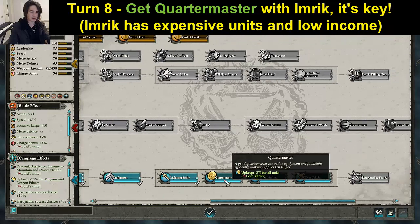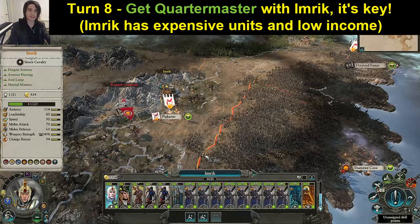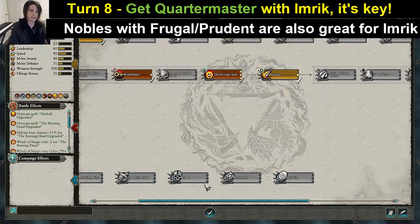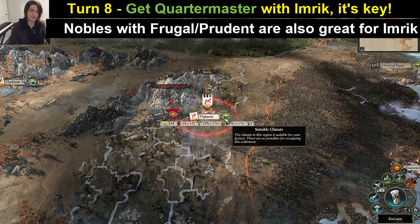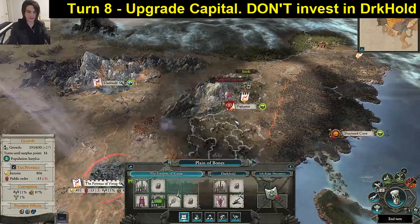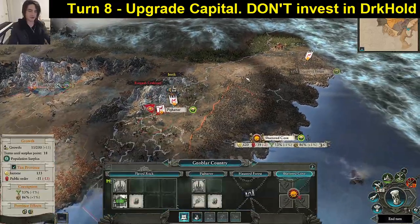We've got Lightning Strike now. For Imrik, always in my opinion Quartermaster — Fear to Renown first. Cost reduction is key. You are going to have some very expensive units and reducing their cost allows us to field a second army. As soon as you get a second army you get a massive amount of control back. Upgrade your public order building. Don't touch the Darkhold — it's too unpredictable; they could tunnel under and take it next turn.